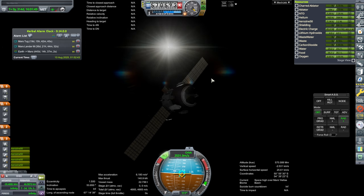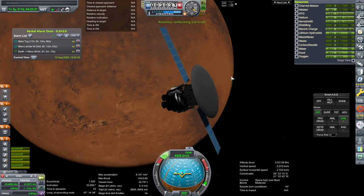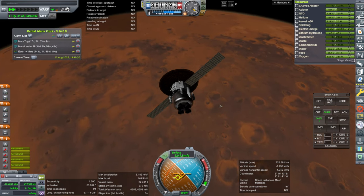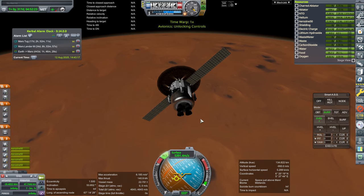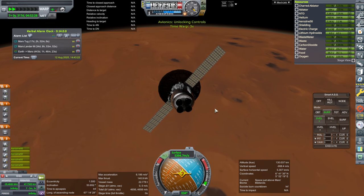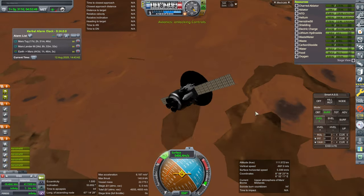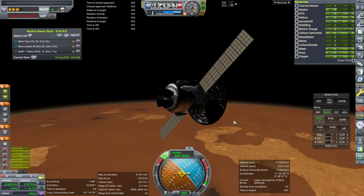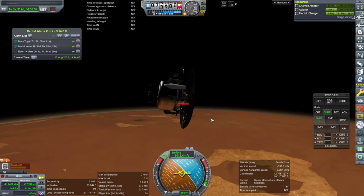We are still getting power during time warp, so that's okay. We can't retract these solar panels, so we'll see if they can survive. At periapsis we don't want to be going more than 5000 meters per second. The entry speed looks like exactly what I was expecting — about 5435, similar to the heavier test. Oh, things are going bad. I didn't think it was worse than the last time. The pod overheated.